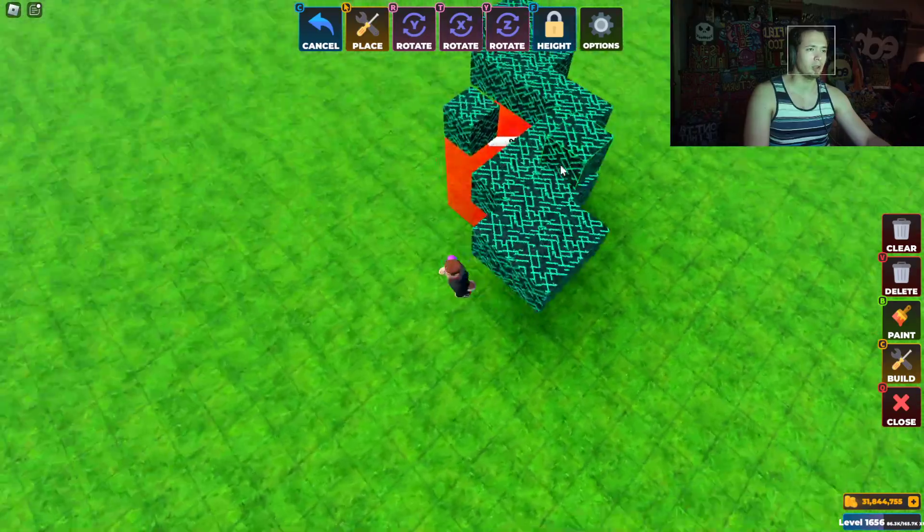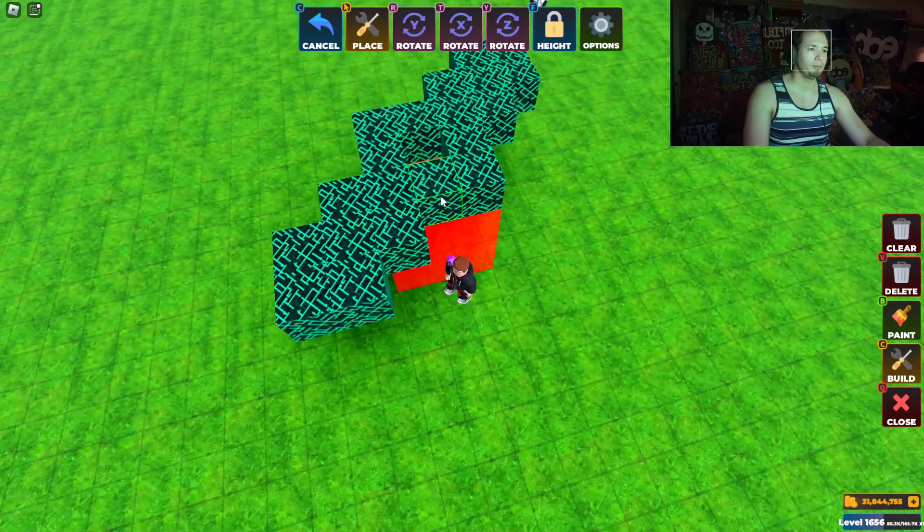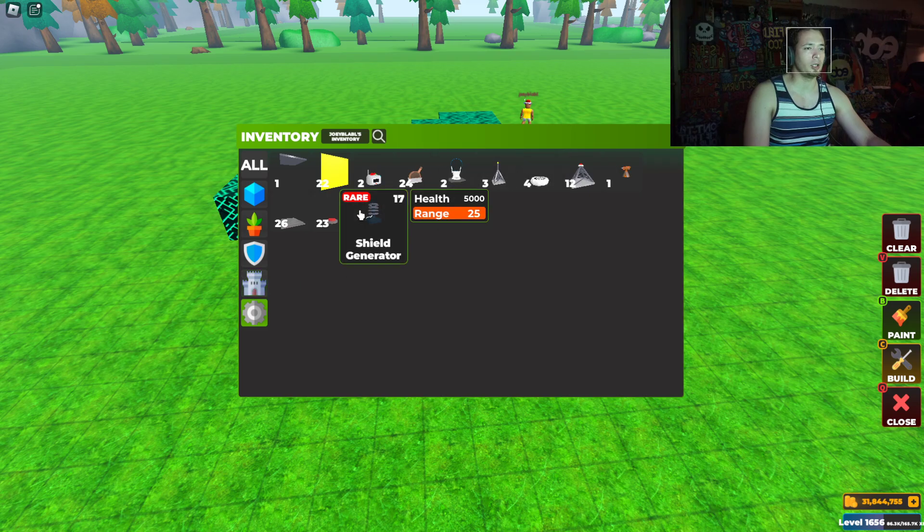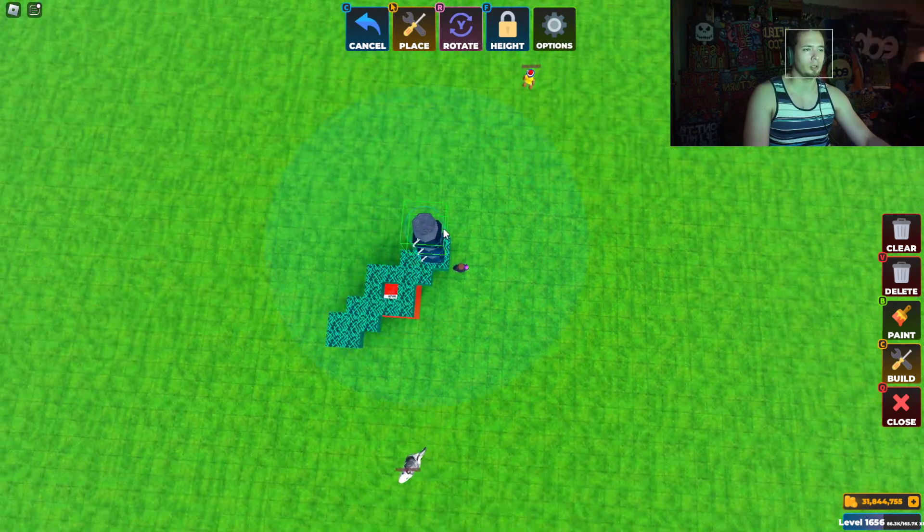We're just going to go ahead and connect these guys like this — make it simple, make it simple. And then I'm going to go ahead and just use the shield gems that he has.